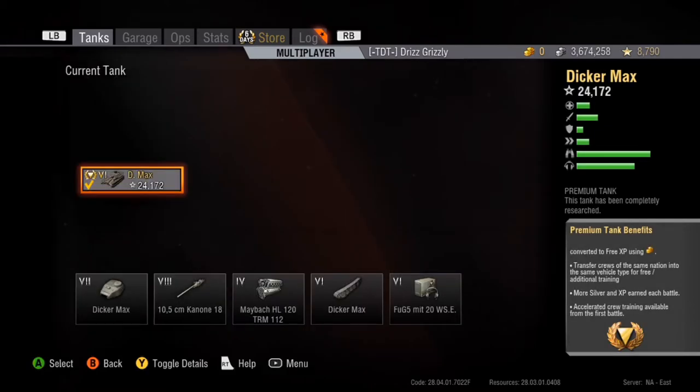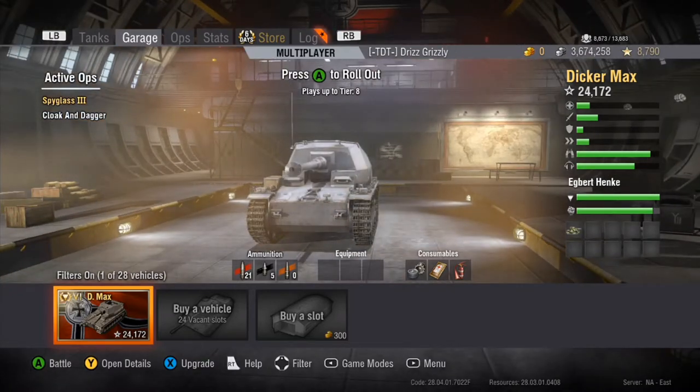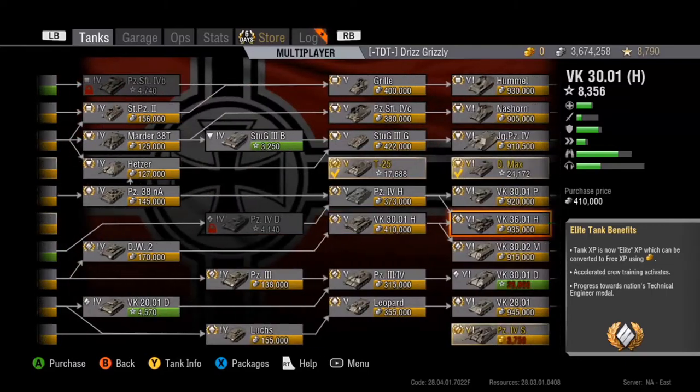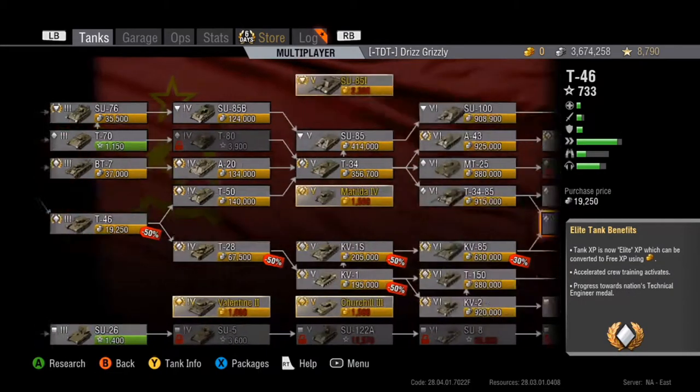If you use it correctly, it can bring in a lot of money. I don't think you really need to carry a lot of premium rounds — that's the only reason I carry 5. It doesn't have preferential matchmaking, which kind of hurts it. But then you look at the gun — if it did have preferential matchmaking and only saw tier 7, I would definitely say get it. There are tier 6 premium tank destroyers you could compare it to, like the Su-100Y which definitely doesn't have preferential matchmaking.